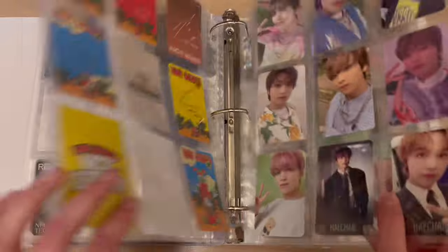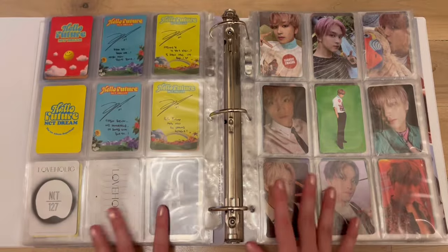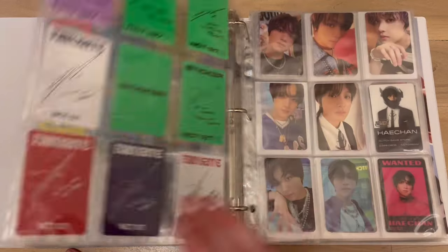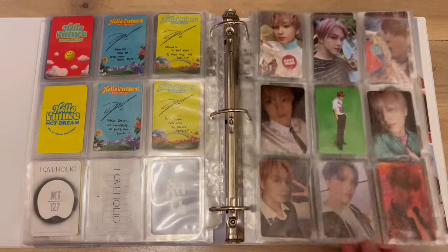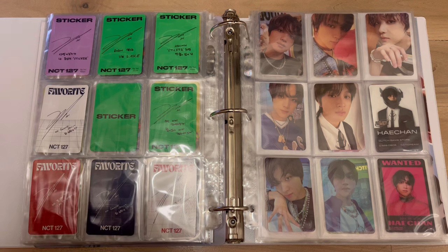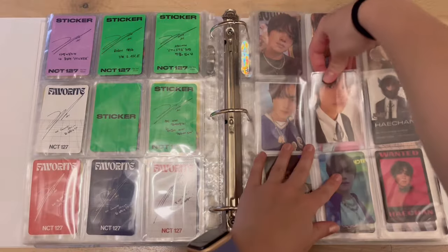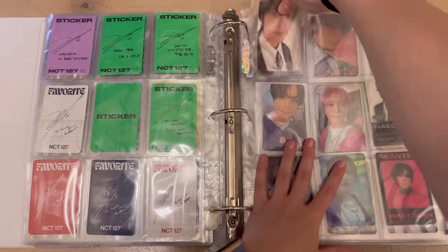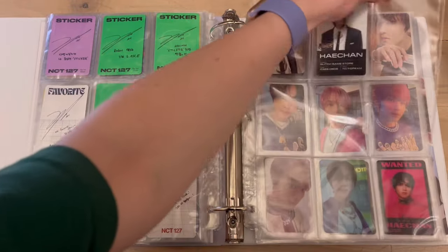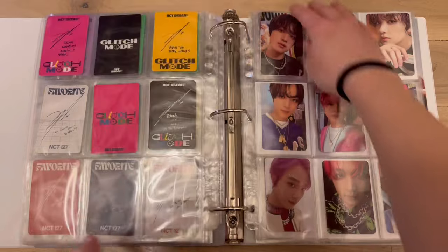When I collect I'm very particular — I need nine pockets, I need everything from the same era on one page. I need complete nine pockets and I don't like splitting them between two different pages. So I made my own templates. Glitch Mode and Beatbox are together so we just gotta shift everything. I made templates for Heychan — he was the hardest because he has the most cards. Zero Base One is kind of a troll because I collect three members all differently.